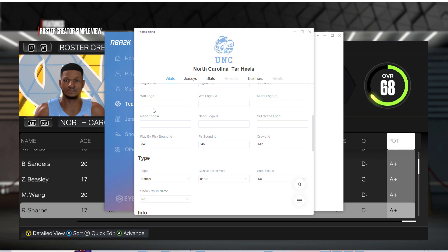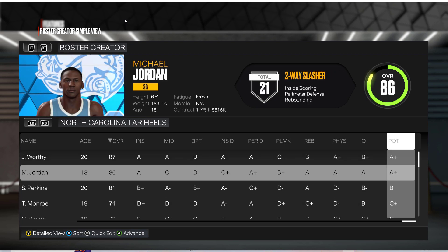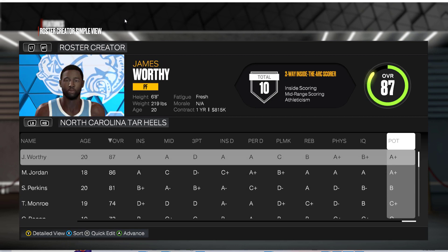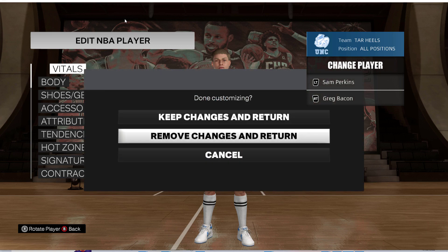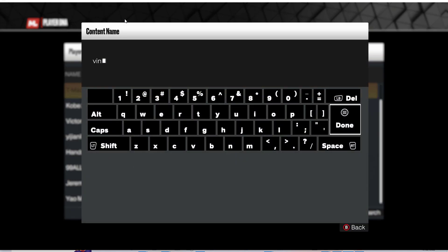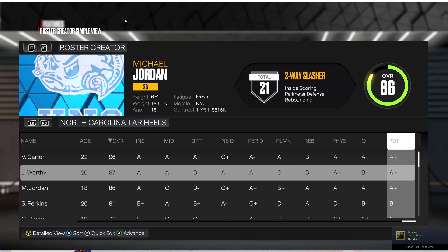Change that team to normal. There they are — Sam Perkins, Jordan, James Worthy. And then a bunch of fake players. So since this is a team from the Jordan challenge, we could edit it. Can we add somebody? Let's import player DNA. I just want Vince Carter on this UNC team. Vince Carter — yes, sir. So now he's on this team. I wonder if it would work with the Jordan challenge though. I'm going to save this roster — save roster as, save, yes.